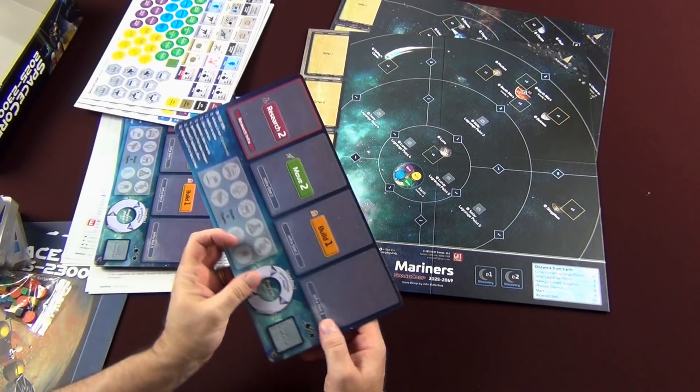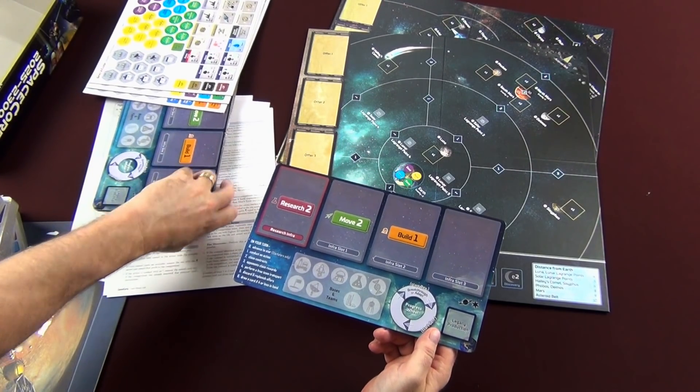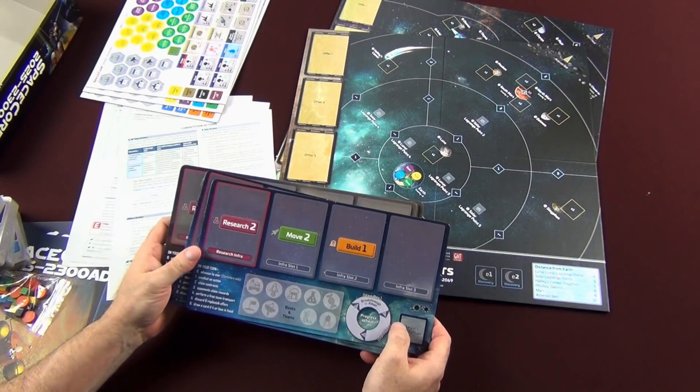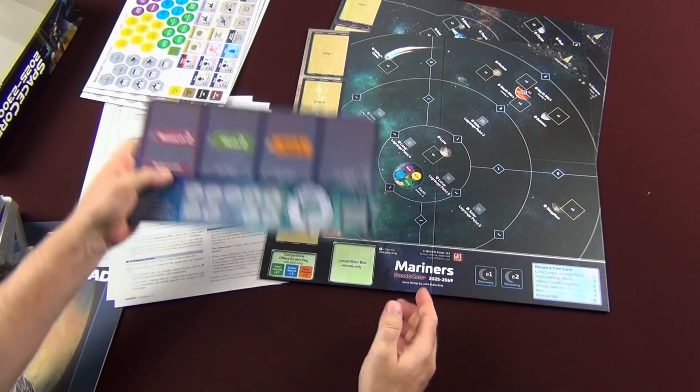These are your player mats — the headquarters, they call them. This is what you'll be using in the game. You'll get four for the Mariners and then four for Planeteers and Starfarers — your advanced headquarters.